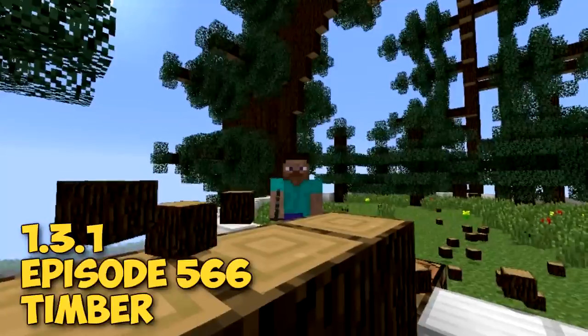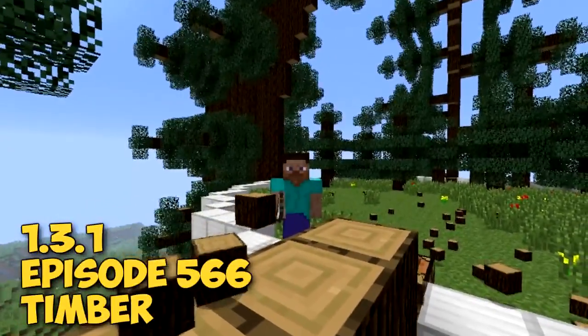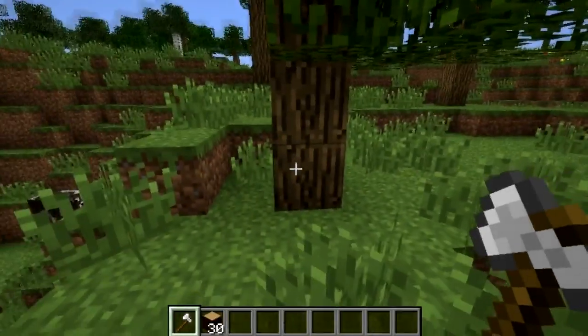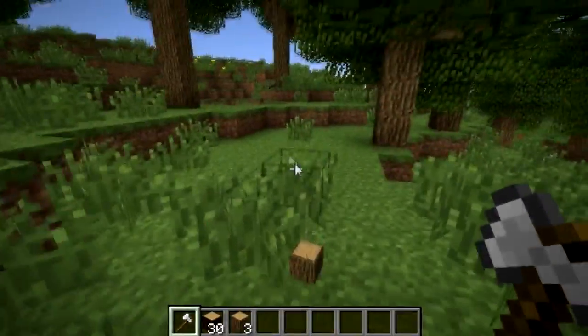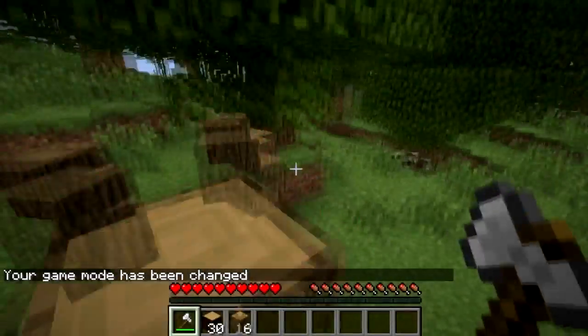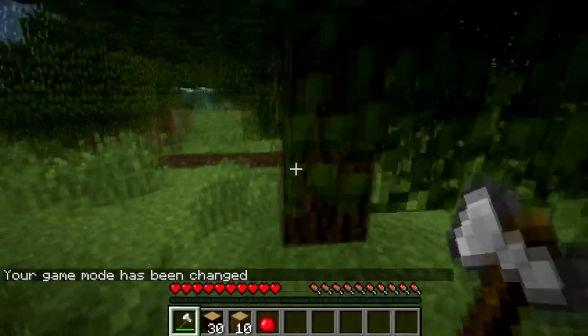Welcome guys to episode 566 of Minecraft. I'm using the Timber mod now — like you saw from the beginning of the video, it destroys wood in one go, which gives a more realistic aspect to Minecraft. We're in normal mode and survival, and if you break a tree the whole thing breaks. It's best to break the bottom block and then the whole tree falls down.